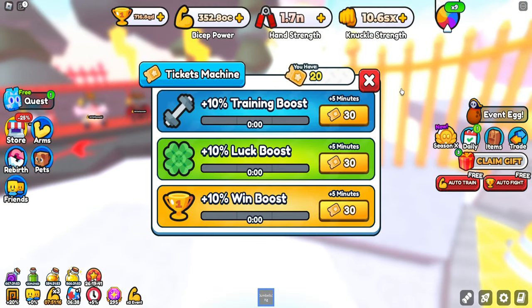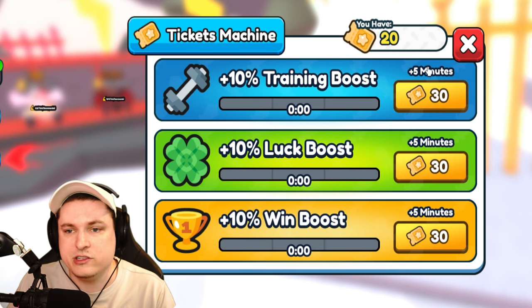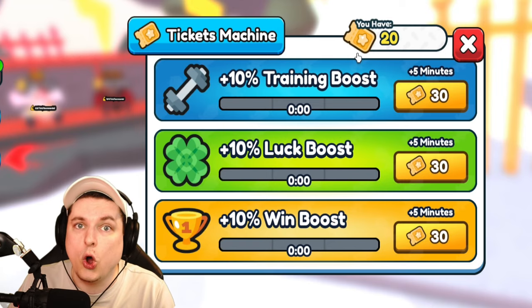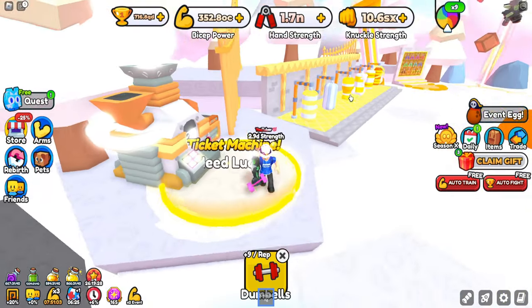The other thing you can use tickets on is the ticket machine, which requires 30 tickets. You can give yourself five minutes of boost in training, luck, or win boost with these tickets. They're so useful for training or getting some extra luck when opening eggs.